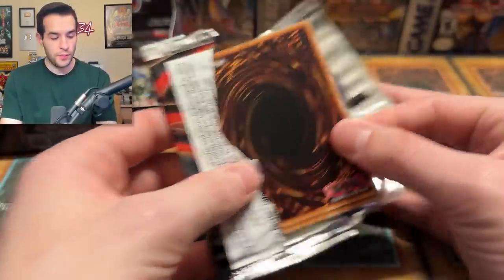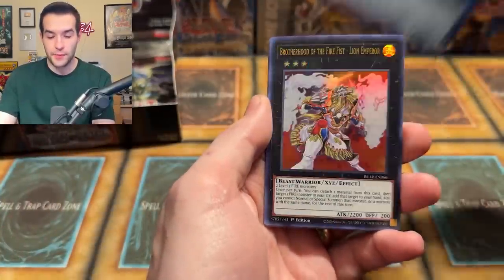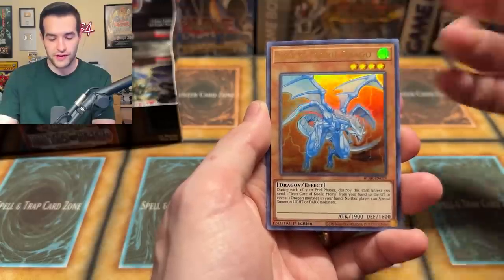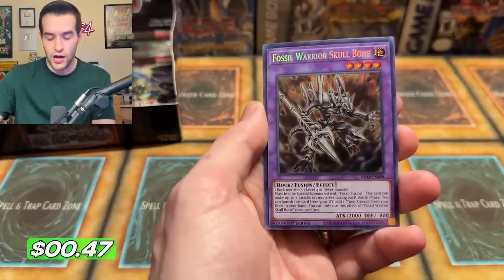Battles of Legend Armageddon, First Edition — will we pull something crazy? You gotta believe. We have the Appliancer Kappa, Brother of the Fire Fist — Lion Emperor, Penguin Torpedo — cool looking card — Kwakimera Drago. I kind of forgot this is an Edison card of some sort. And Skull Bone.